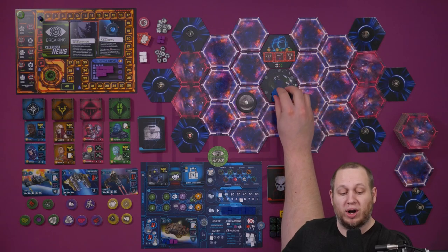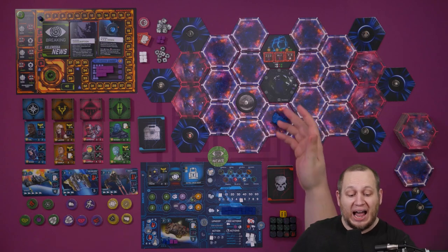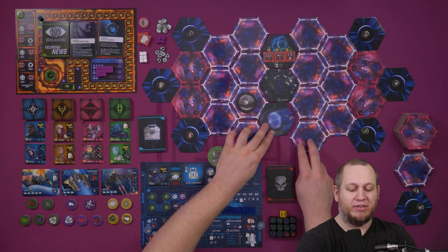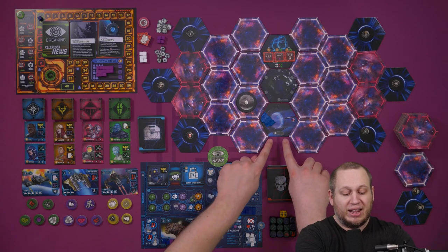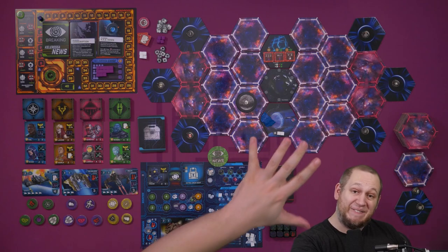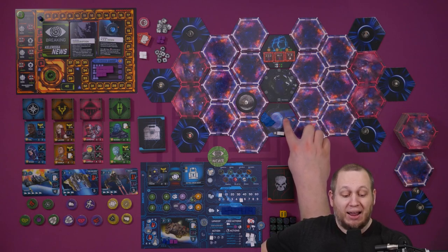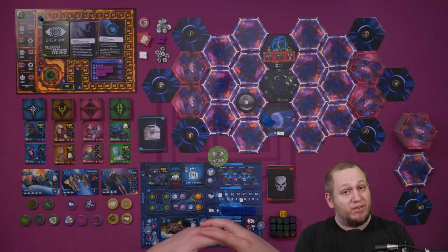Each time you move, you move one space to any adjacent hexagon, and you flip over the tile if it's not already discovered. In this instance we flip this one over and we see it's a wormhole. Wormholes have two spaces for cubes — take two white cubes and put them here. Tiles with cubes on them remain face up until all the cubes have been used. If we were on this space and another wormhole was visible, we could remove a cube to move instantly to that other location.